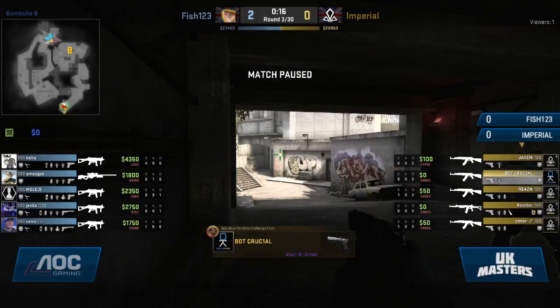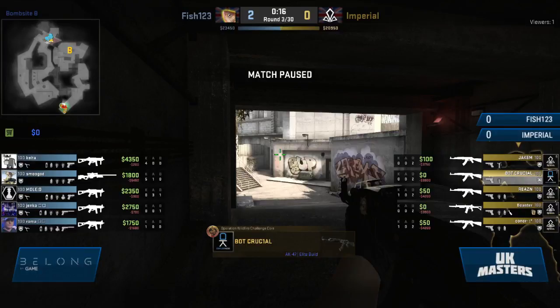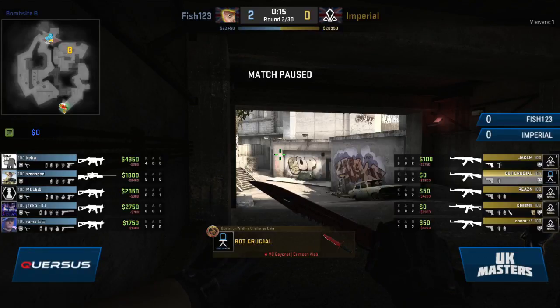We've talked about this so much in the lead up. I agree, but in this matchup I feel like it's going to be very different to what we expect. I feel like we're going to see a very aggressive play coming out early from Smooja — he'll try and take the fight off the lack of confidence from the early round. Most likely just going to go for that early pick towards mid, that's what I'm assuming. And Imperial — nine times out of ten it's slow defaults towards the A bomb sites, though it's going to be slightly different because they have Crucial in the lineup now.